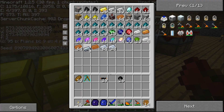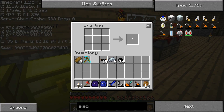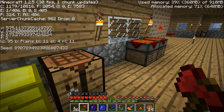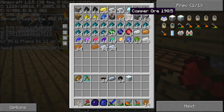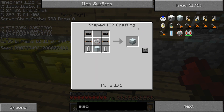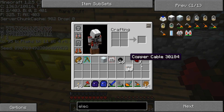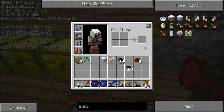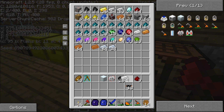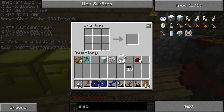I'm going to need some refined iron, also two redstone. I'm getting low on redstone. I also need four insulated cables and two empty cells. How do you make an empty cell? An empty cell is made by four tin — good thing we have four tin left right now.